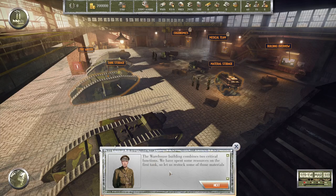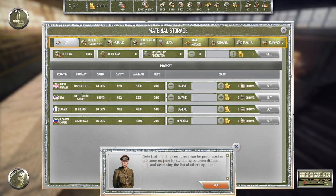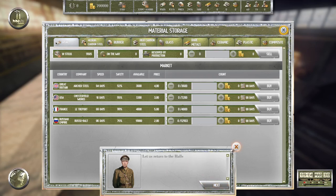The warehouse building combines two critical functions. We've spent some resources on the first tank, so let us restock materials. Proceeding to the tool stores: each resource has more than one supplier — Great Britain, USA, France, and the Russian Empire for iron. The difference between them is delivery speed counted in days, safety of delivery which defines the percentage guaranteed to be delivered, amount available for sale, and of course the price. Consider all these factors when making a decision.